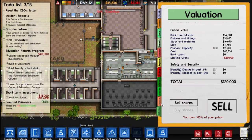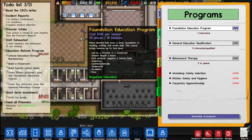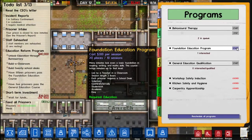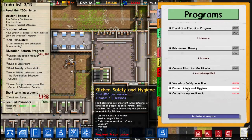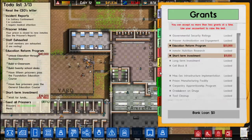Valuation — so that's going to be when I finish, I'm going to sell my prison hopefully. Federal standard prisoner grant, programs: education. Let's start one — interested. Behavioural therapy, ok. Workshop safety induction, kitchen safety and hygiene, carpentry apprenticeship — alright, so programs is what we really need to start getting into. This seems like it would give them something to do.